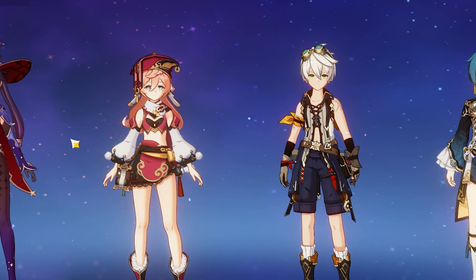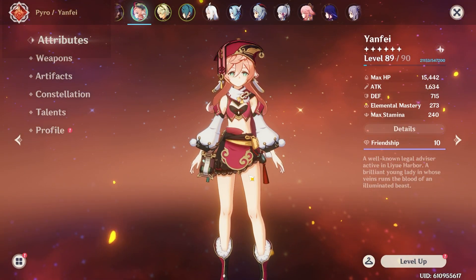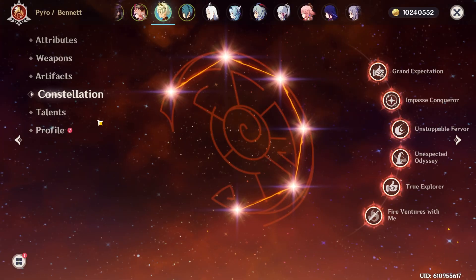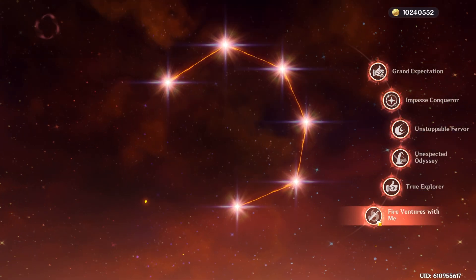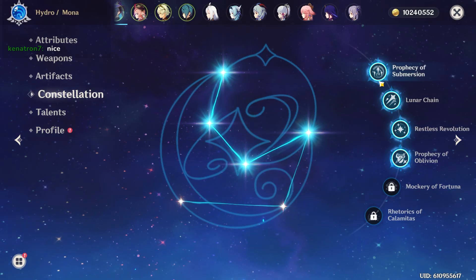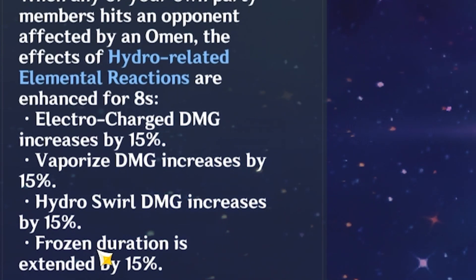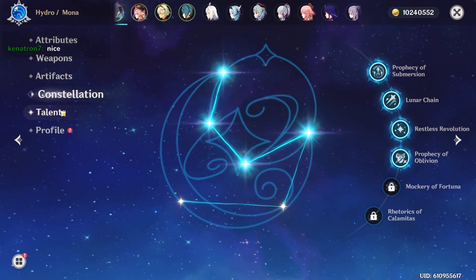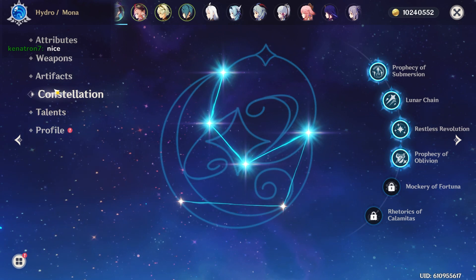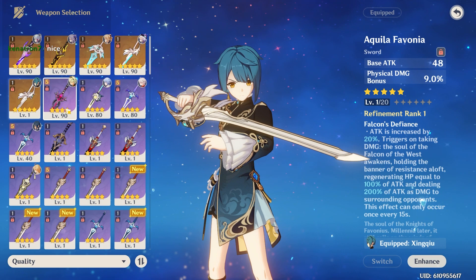It actually makes the gameplay way smoother and more consistent. When I was leveling up and maxing out Yangfei, this was the main reason why I C6'd Bennett — just to get 50% more pyro damage bonus. Since I have C4 Mona, C1 is the most important. We increase our vaporize damage with her burst, and we're giving Yangfei that extra damage bonus. Xingqiu and Mona can just battery off of each other, and you don't have to worry about anything.